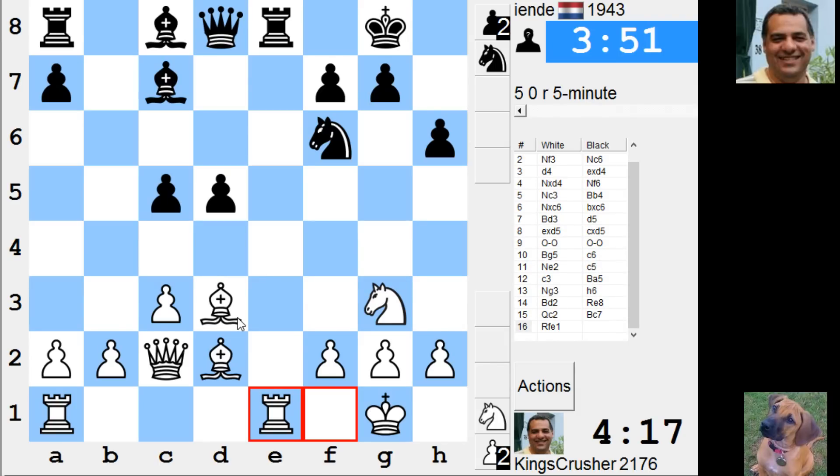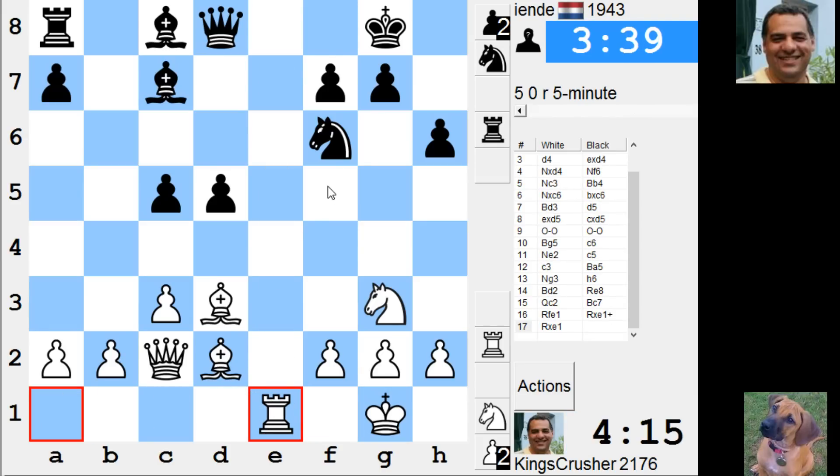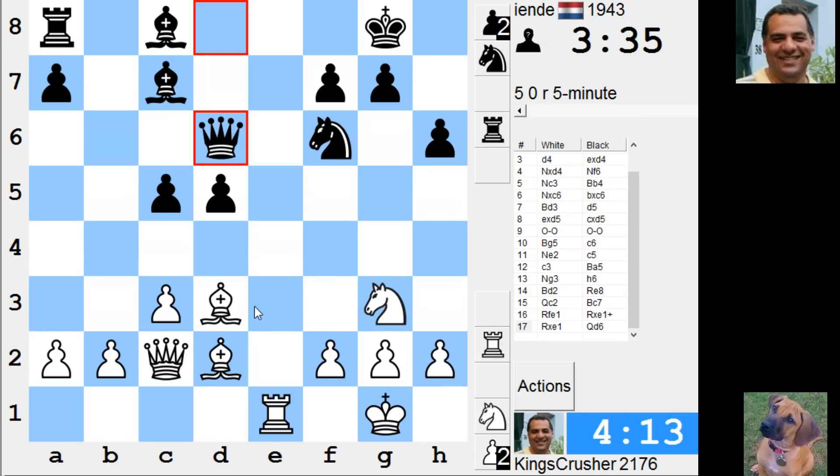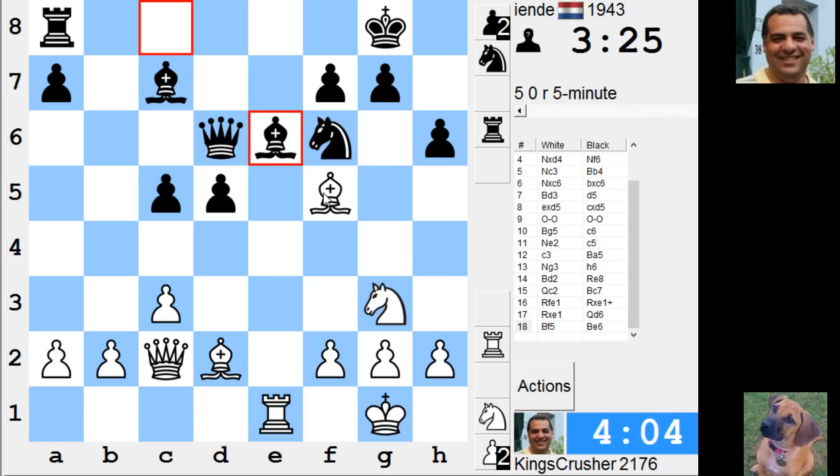Bishop b5 — bishop f5. What do these actually do? If I want to weaken f5, I want to swap off this bishop I guess. With bishop f5 I'm not sure it's leading to anything — it's supported by both queen and knight though, so I can take with the queen. Bishop f5 — it's not really original, but with h6 that is a kind of potential weak square.